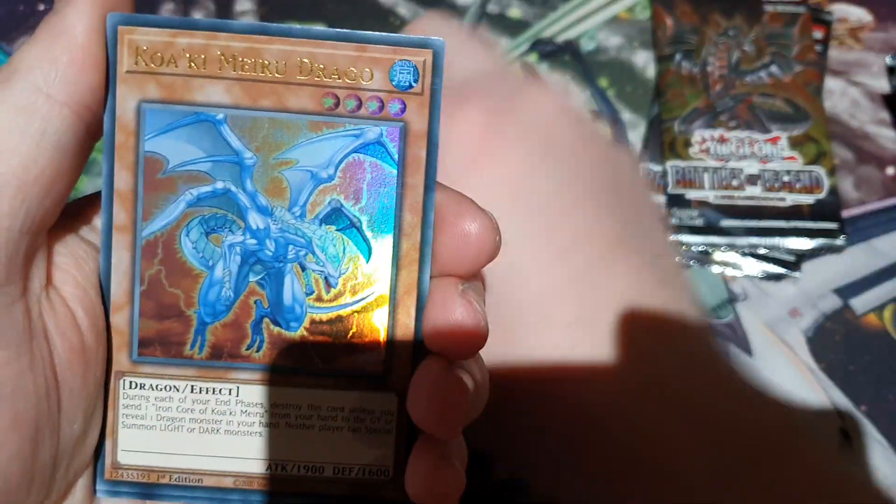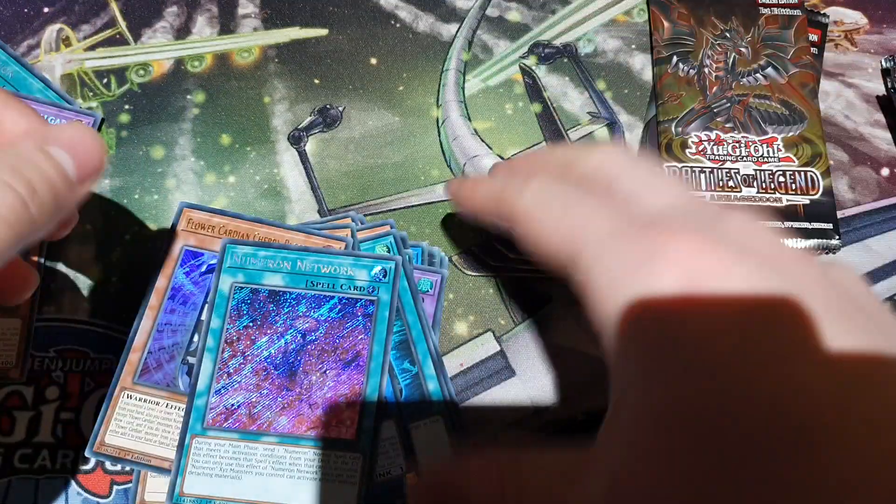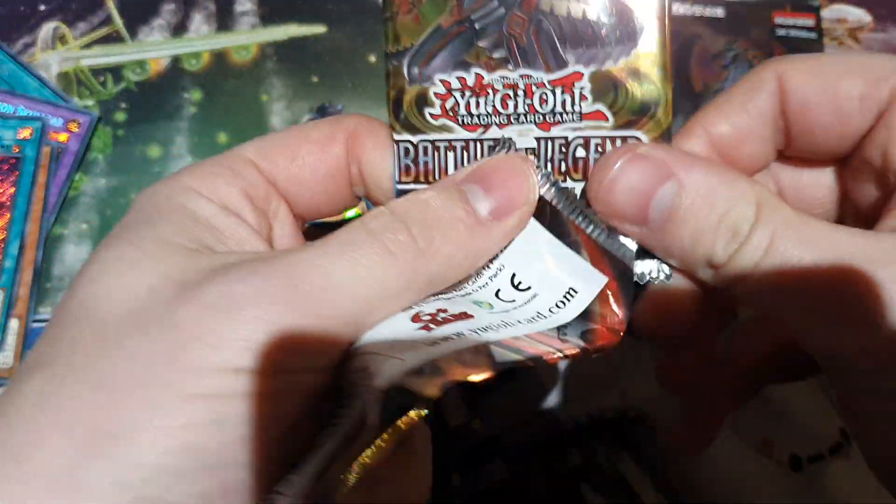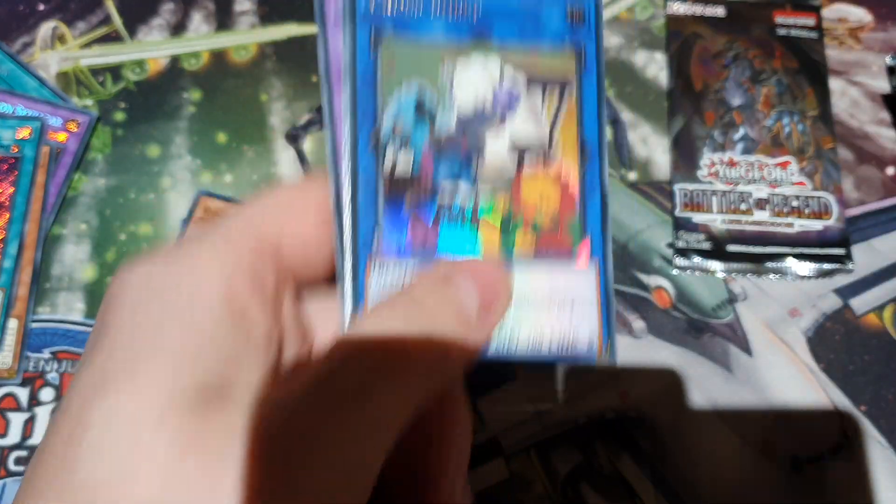That's a good Ultra. That's a good Ultra. That's money. Okay, Numeral Network — that's good. Good hits. Give us a 10,000 Dragon, you cheap fucking box — I need to make money back.